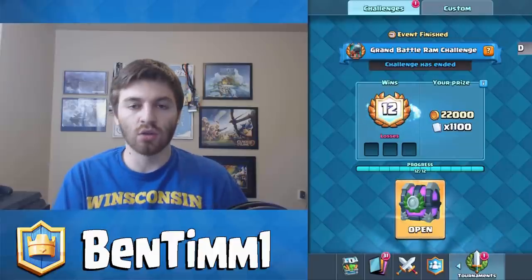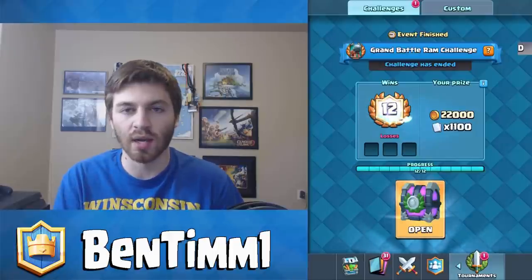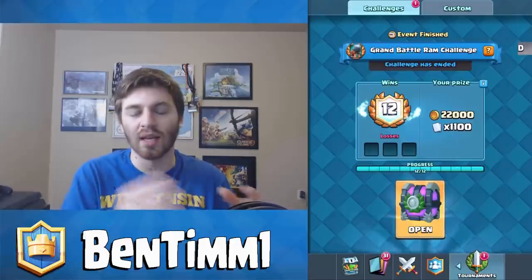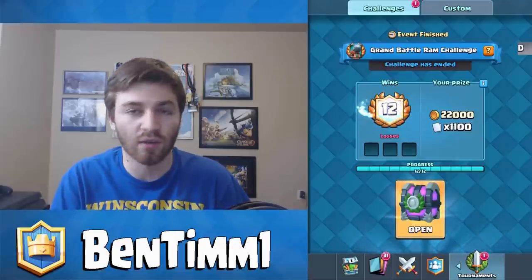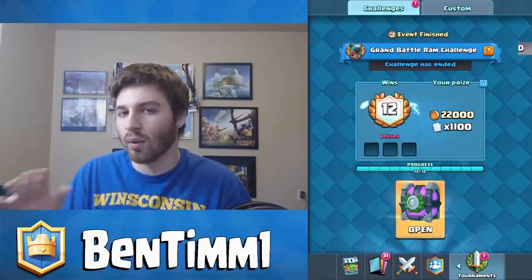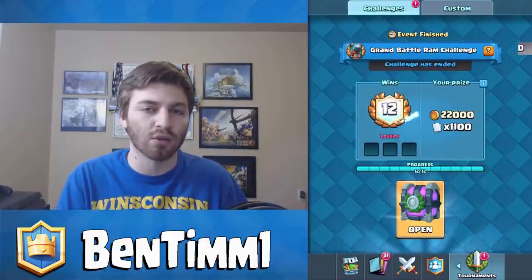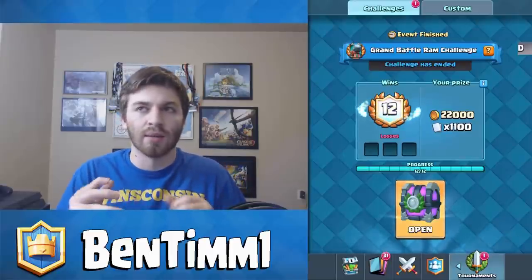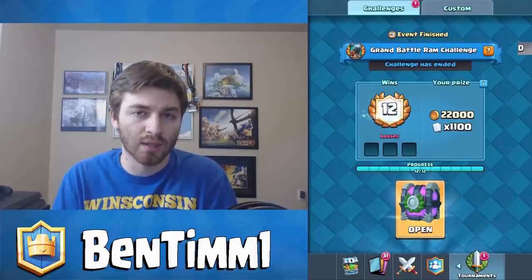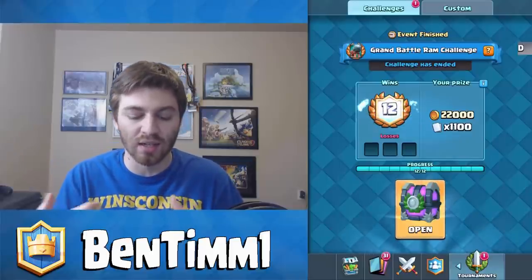Once you unlock the Battle Ram you get to use him early — basically a week early — and once he's unlocked he'll start showing up in your other chests. You have to use that free entry and get five wins to get the free card, so you may want to wait a bit and see what a good deck with the Battle Ram looks like before using your free entry if you don't want to spend gems.